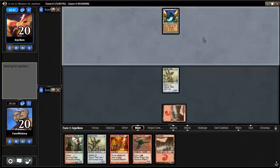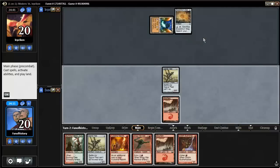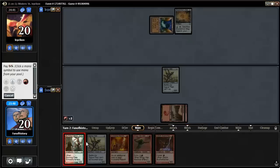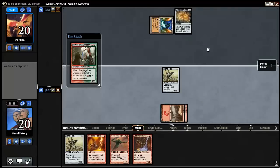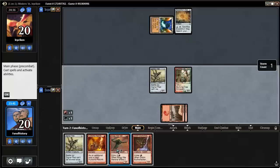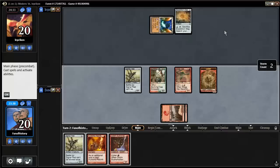So should I just go burning tree into Mog War Marshal? That's a long way for Tron — I should just put power on the board. There is the bushwhacker, which we can then cast next turn. But the most amount of creatures is burning tree into war marshal, right? You can't burning tree into bushwhacker. This looks fairly decent.